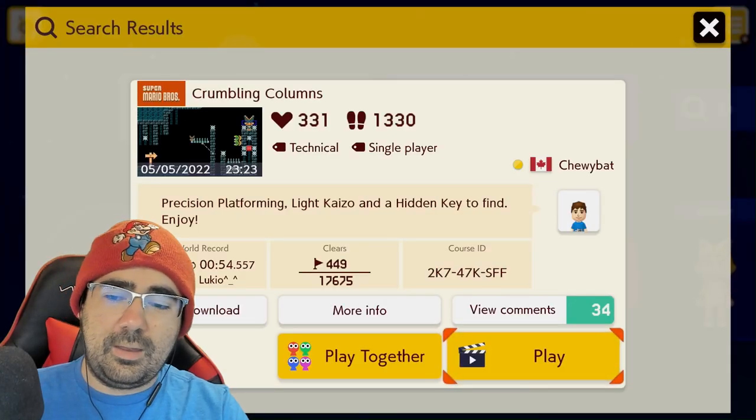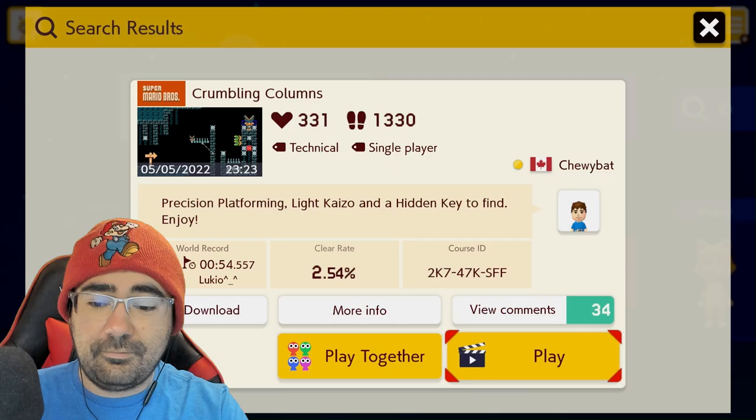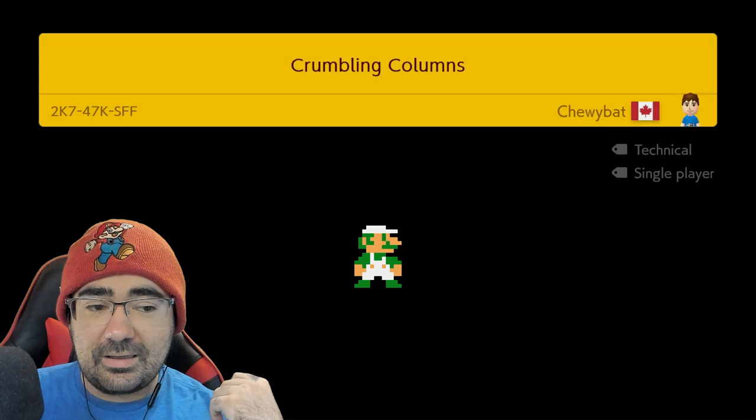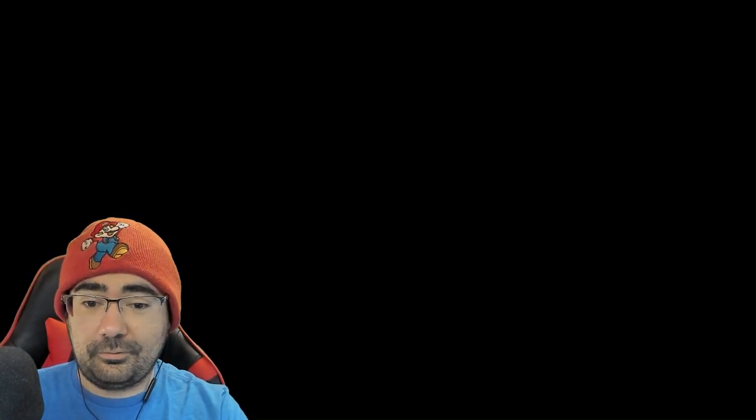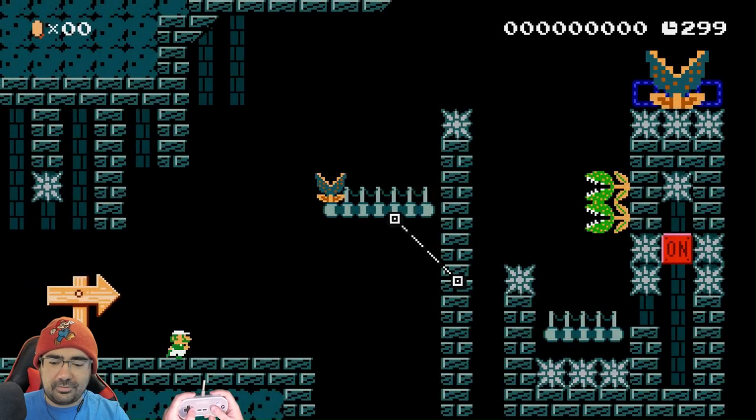Crumbling Columns from Chewy Bat — precise platforming like Kaizo and a hidden key to find. Chewy Bat is an up and coming level creator who just recently had a huge successful level ranked number one, possibly still the most popular super expert level. Be sure to check out Chewy Bat.